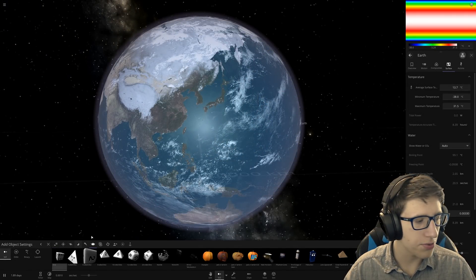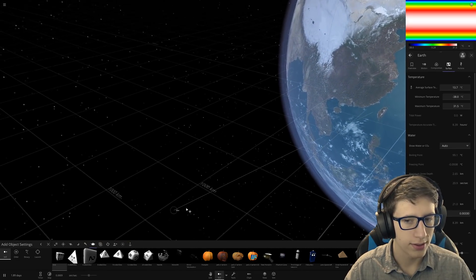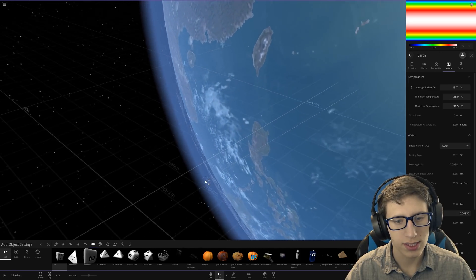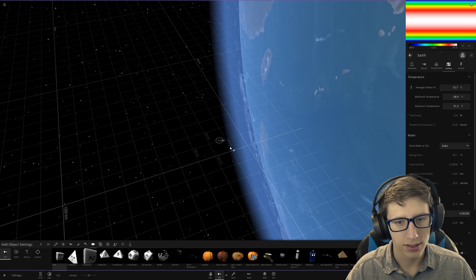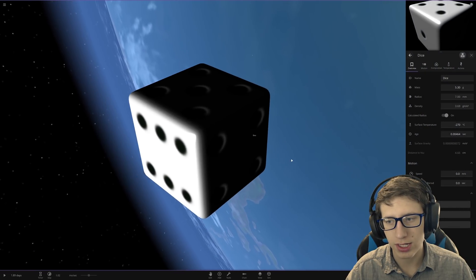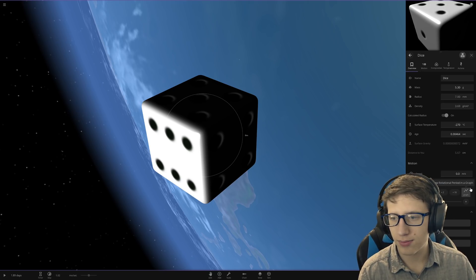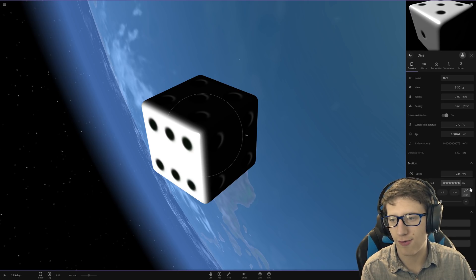Actually, I think we could destroy the world with a dice — we just have to do it the correct way. There's a way where you can exert a lot more force on objects in Universe Sandbox 2 than you normally could with tiny objects, and it's very strategic. First you place the objects down, and then you set its rotational period to something ridiculously small, because that means it's going to be spinning ridiculously fast.